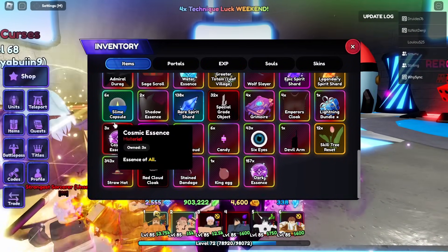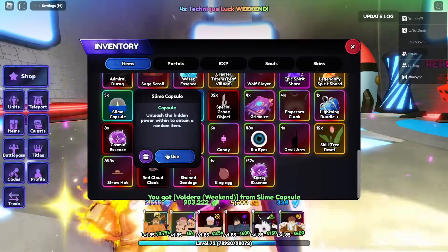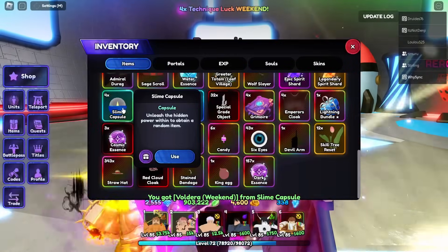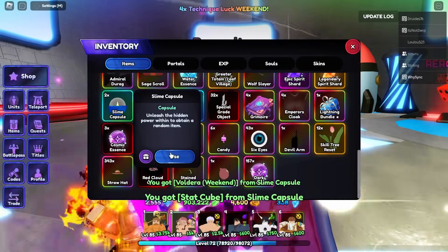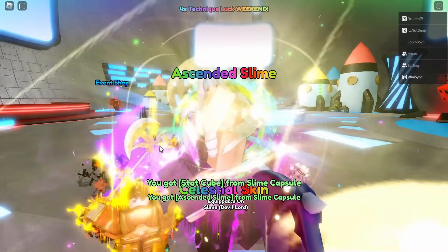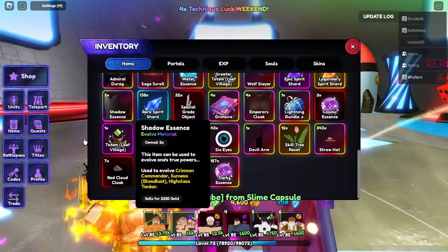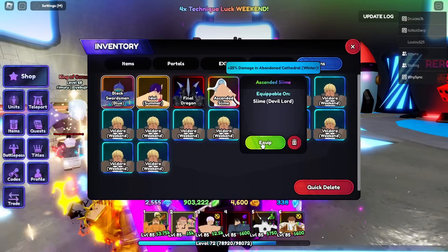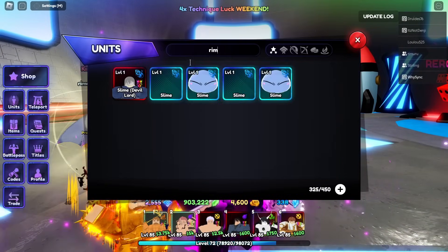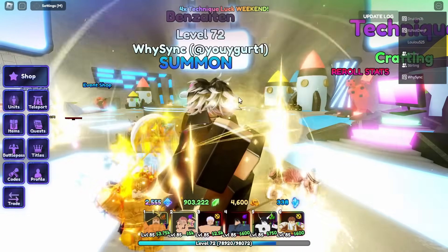We finally got enough 300 Majesty. They also buffed portals - portions now give 60 per Tier 6 which is crazy, and they give Slime Capsules too. We got six slime capsules - let's use them: Veldora Beacon, again, another Veldora Beacon, fat cubes, Ascended Slime skin - W's, we needed that! We can equip the Ascended Slime skin on our Rimuru.